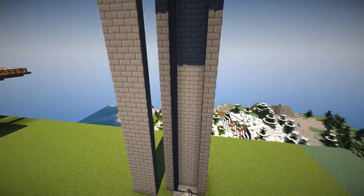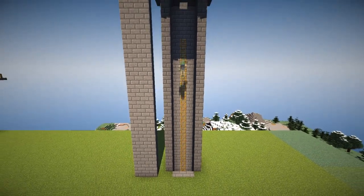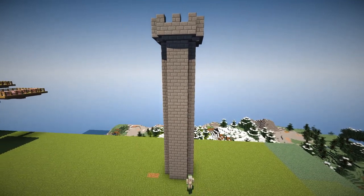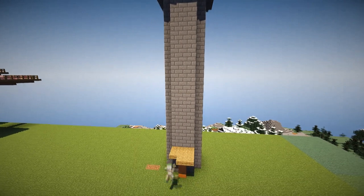Moving with a bit of world edit, I moved the front wall off so you can see exactly what I'm doing. All I'm doing is putting in a ladder at the back of the tower.